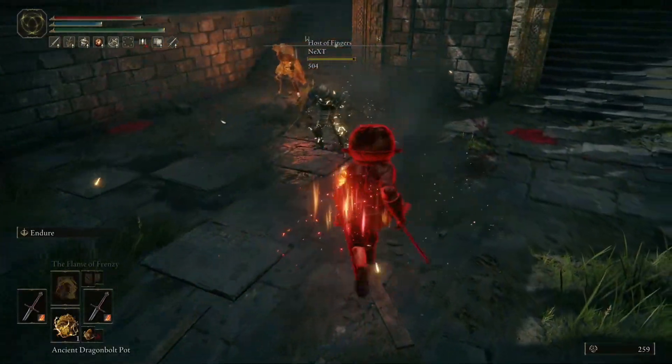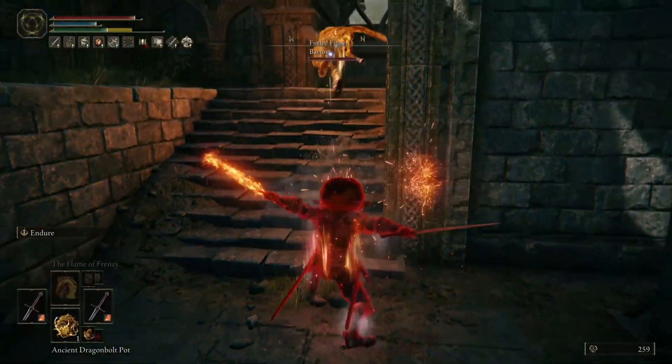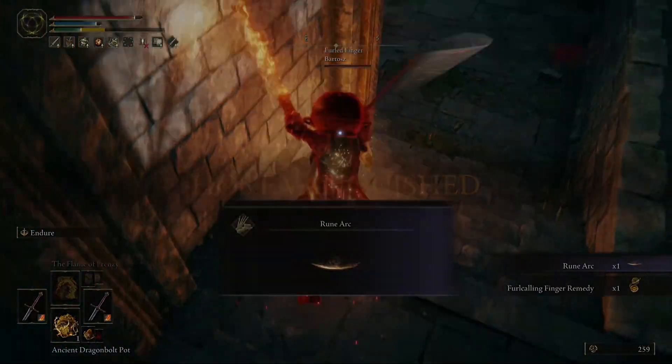Unfortunately, the phantom gets some iframes from that roll. But doesn't matter — we free aim a pot in front of where we know the host is going to be and catch him that way in the fight. So I really can't stress it enough.